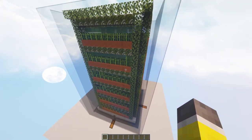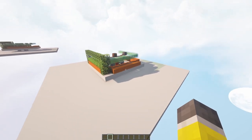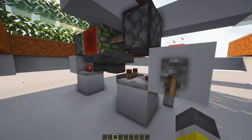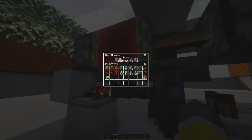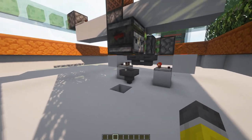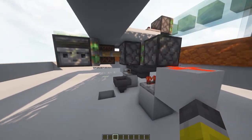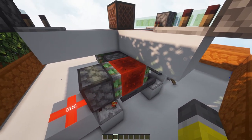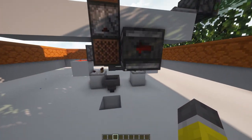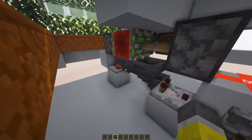Considering the rate that sugarcane grows, you're going to need the most you can get out of it. Down here essentially what you've got is an etho hopper clock filled with an entire hopper full of items. To give it more time, there's also — I think it's a T flip-flop. What it does is that even when the slime block comes back in, the observer will pulse and send off the signal to harvest the crop, but when it's pushed back out again that gives it another round of the hopper clock.